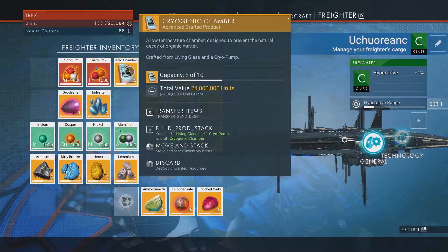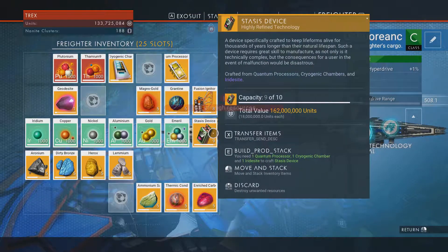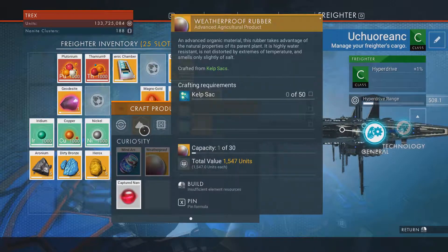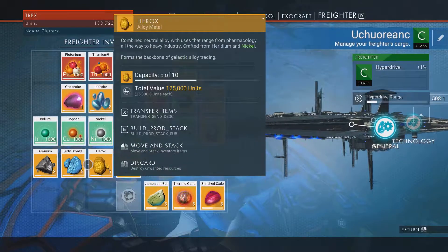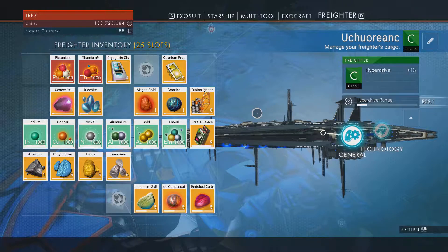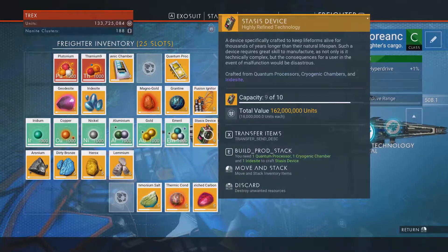The cryogenic chambers combined with the quantum processor give me stasis devices - but it also takes an iridescite, let's not forget that. The iridescite is the ironium, the grantine, and the magna gold. Let's make a few of those.